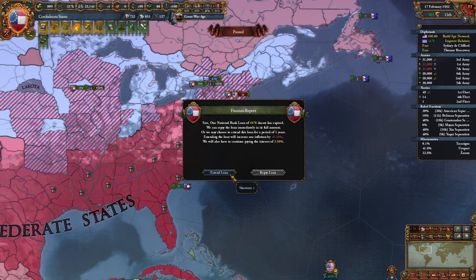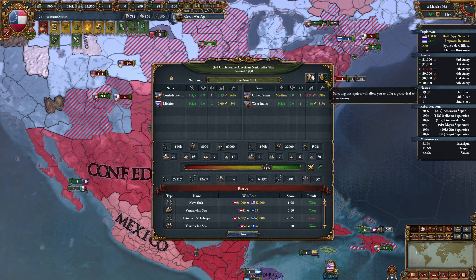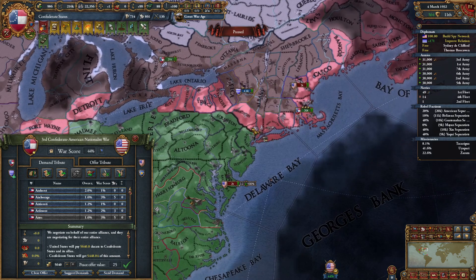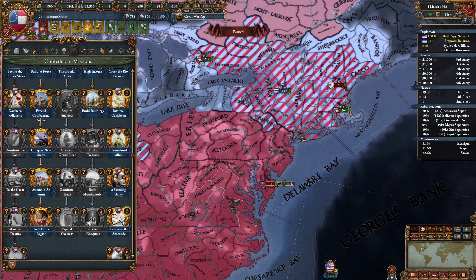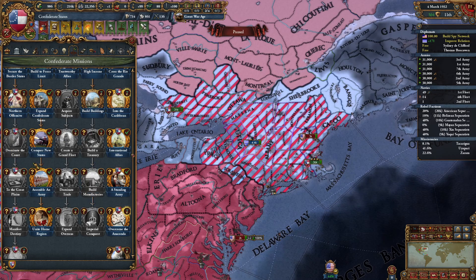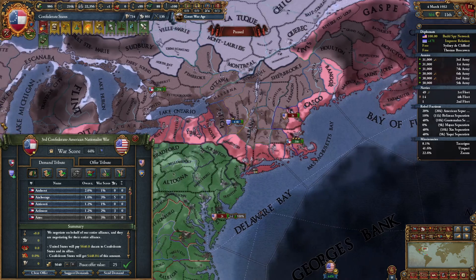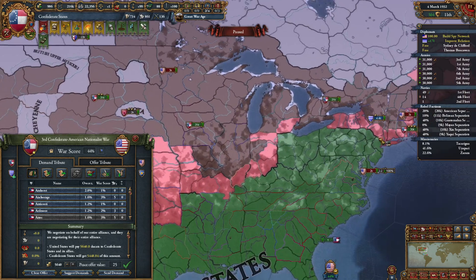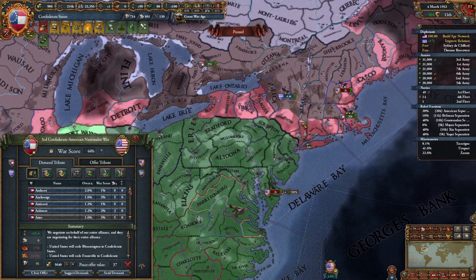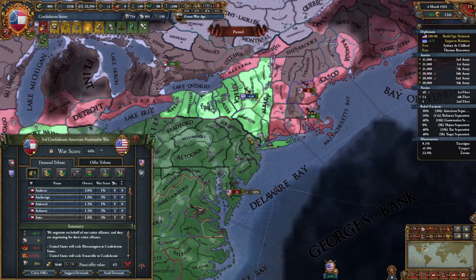We'll repay that loan. We're actually making money even though we're at war right now — it's just fantastic how much the tides have turned. What do we need for our missions? Need New Hampshire and all that. We can go ahead and take all of New York.